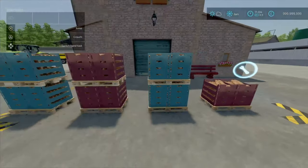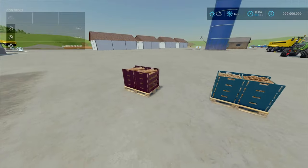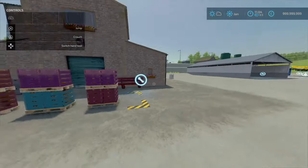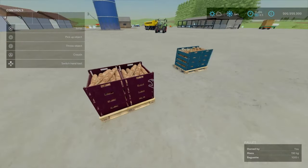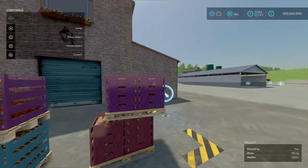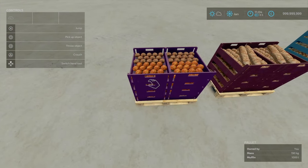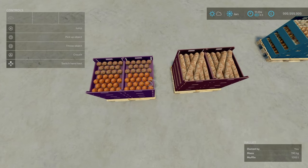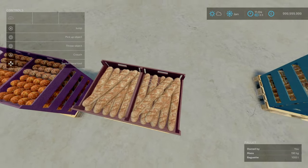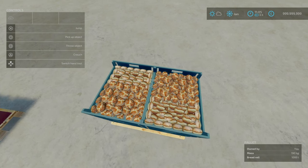We've got baguettes, and bread rolls. Obviously these pallets are liftable because I've got the liftable pallets mod. They may be fine as they are without the liftable pallets mod. So we've got three of the new products. You've got nice little muffins — a mixture of chocolate chip and normal muffins. Bread rolls, they do look actually very nice. And then our selection of bread rolls.